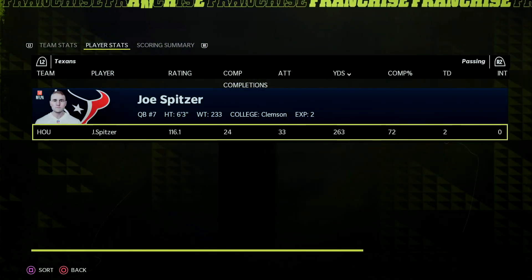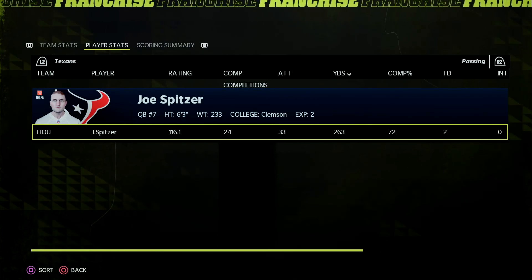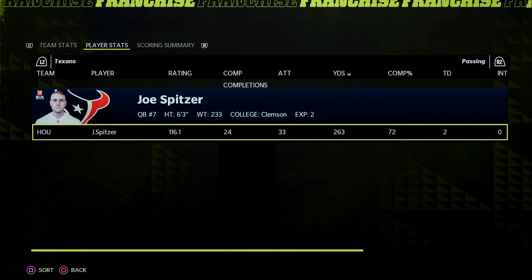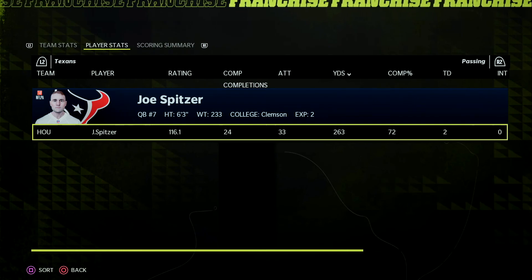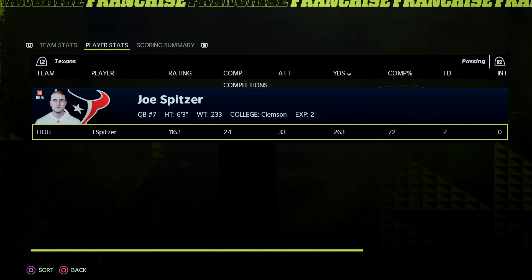Let's take a look at the final stats. Joe Spitzer goes 24 of 33 for 263 yards and two touchdowns — a fantastic day. He said in the preseason he would need to prove a lot this year; this is probably his make-or-break year on whether I start scouting a quarterback next season. He has this year and next to really prove he could be the guy, but this is a step in the right direction.